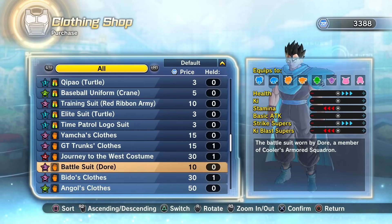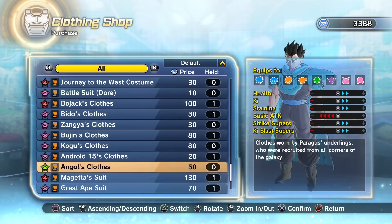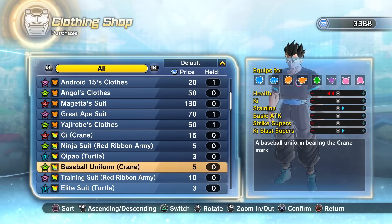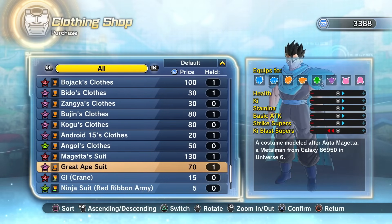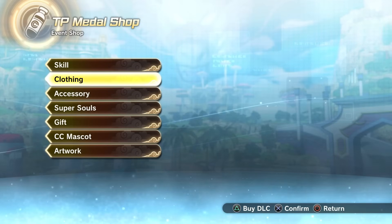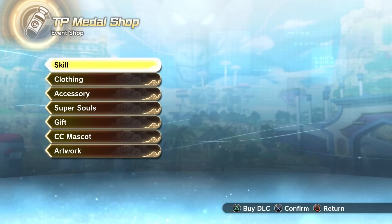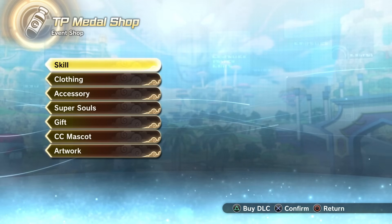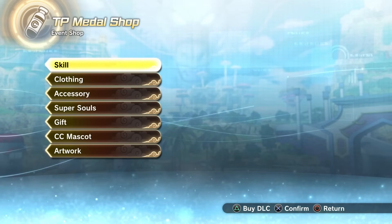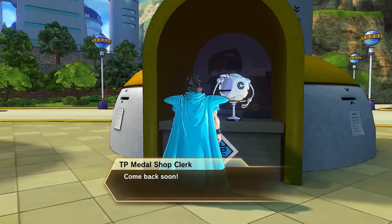For anybody wondering, those 30,000 TP Metal outfits are not in the shop at this moment — the Festival of Universes event outfits are not here. When I come to the TP Metal Shop updates, I just look through the clothing and roll through it to see if anything is extremely high-priced. Honestly, I'll probably never buy them, but it's just crazy to see them every time — it's like a shocking moment, like, damn, who thought it was a good idea to make something cost 30,000 TP Metals? That is just ridiculous.